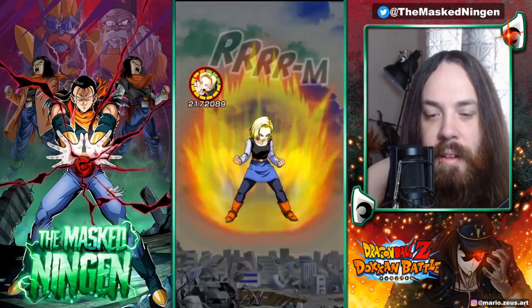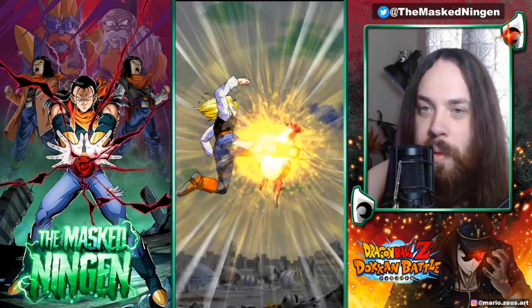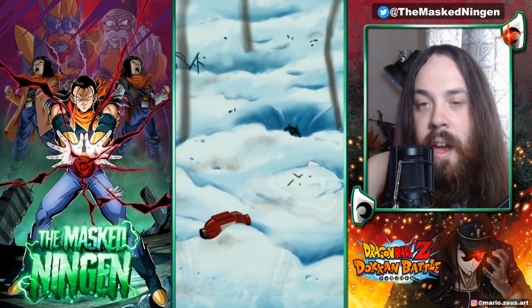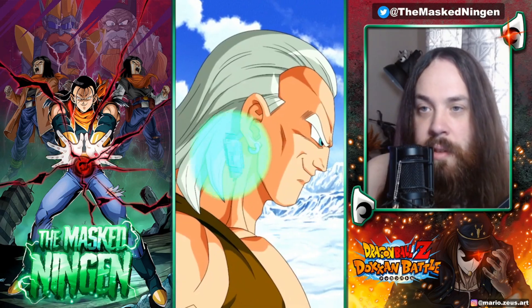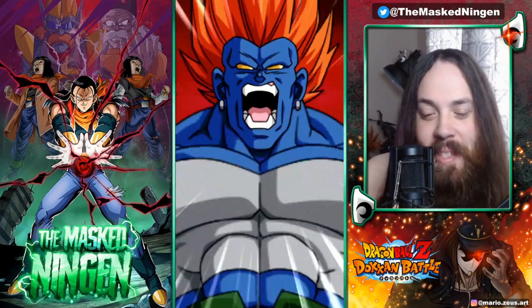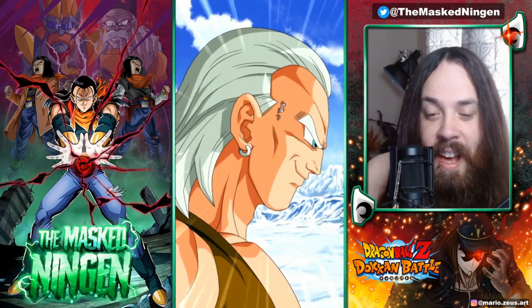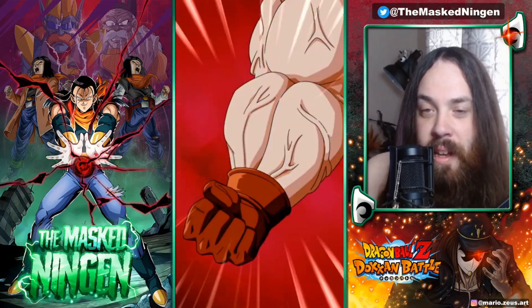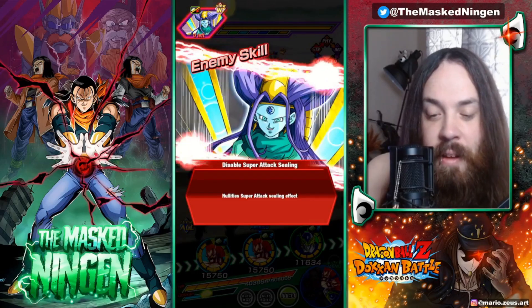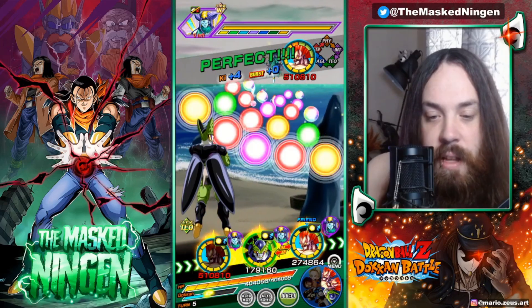Obviously on this turn we only have one support unit providing 30% attack. On the previous turn we had like double support units and every single link active, so not really surprised that he hits a slightly higher number. Because remember the LR androids are only providing defensive support. Imagine how insanely broken they would be if they gave 50% attack and defense - because not just that, they would get it as well. In the solo showcase video we did for them they got up to like 7 million attack stat. If they supported attack as well that would probably be closer to 8 or even 9 million.